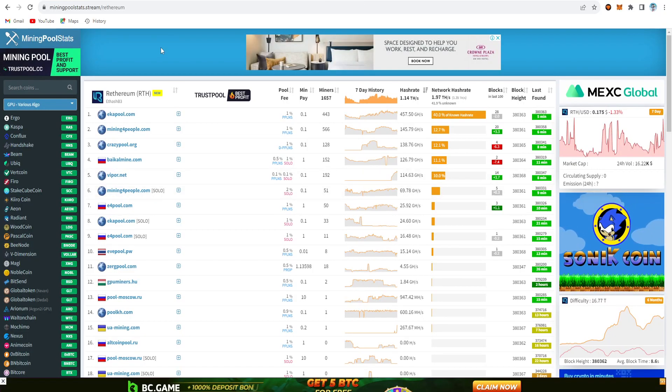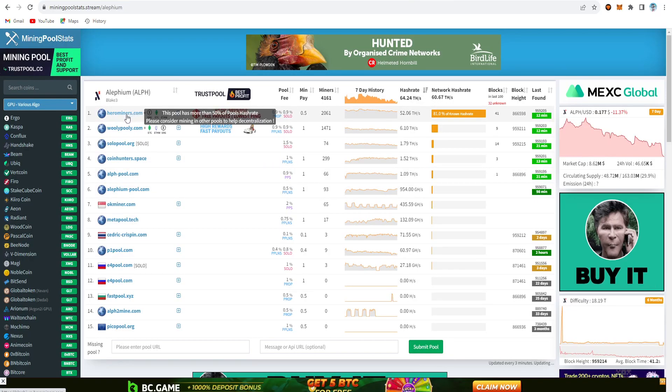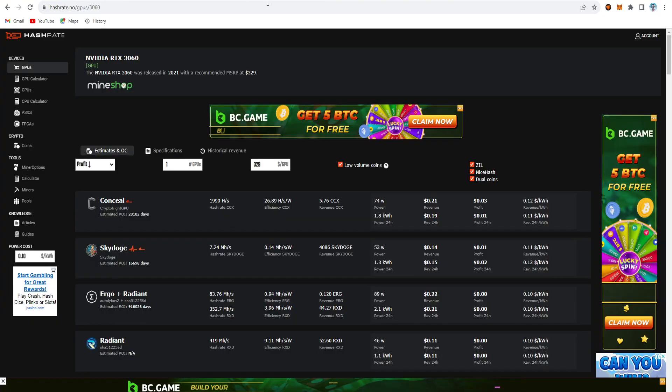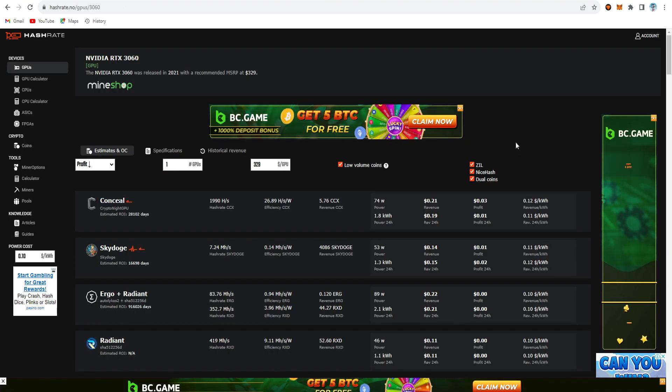For the mining pool, I'm using Echo Pool server for Rhythm and Hero Miners for Alifium. Hero Miners is right now in the top, and Echo Pool is also in the top. That's why I chose both of these server pools for dual coin mining on Rhythm and Alifium.